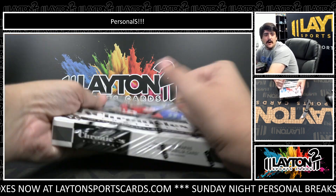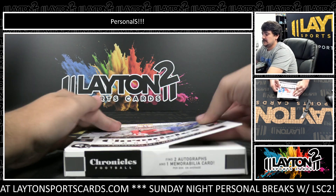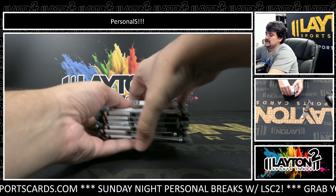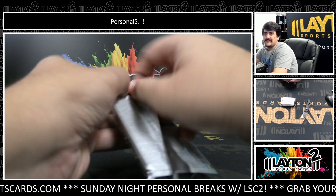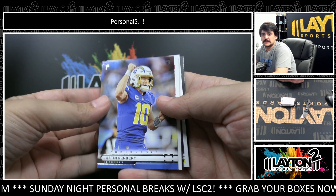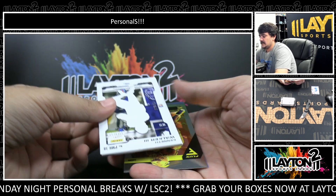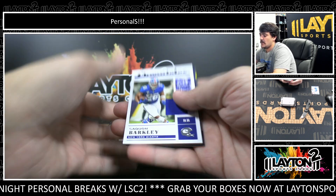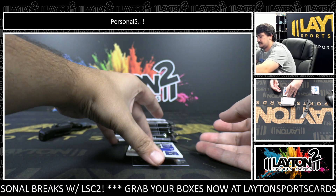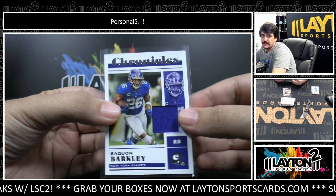Chronicles Football. Let's see some Fire Prism Black color. Start off with a Photogenic Herbert. We've got a Jersey to start us off — it's going to be Saquon Barkley, $199. Giants on the Jersey. Saquon. Giants need to pay him.